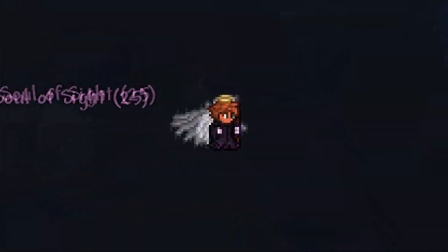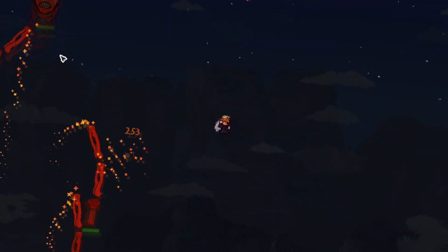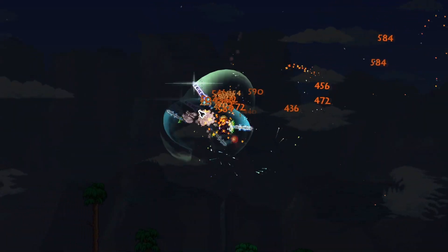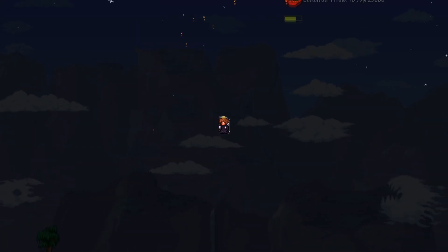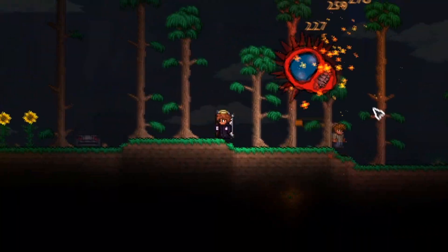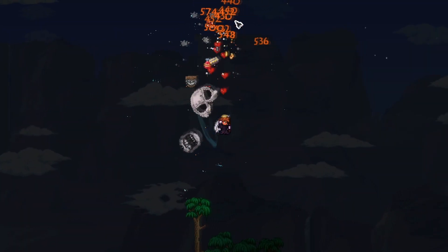To finish off the hard mode mechanical bosses, we have Skeletron Prime. Let's take out his hands — of course let's use the Zenith to make this process much faster. Drop his last hand as well. Now you're just weak old Skeletron, you don't even have your hands anymore. You can see his eyes glowing from the inside. Look at his spikes — aren't the spikes beautiful as well? Finish off Skeletron Prime, let's move on to Plantera.